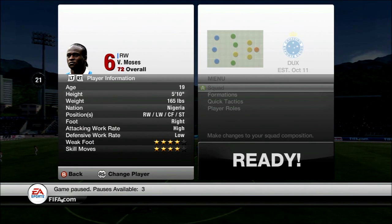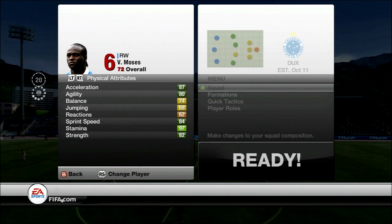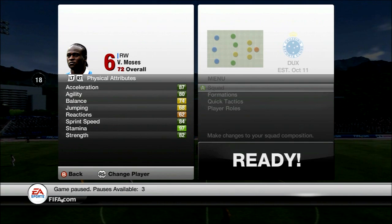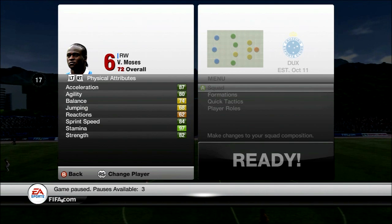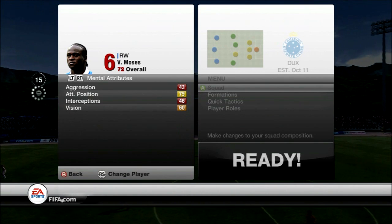He's got a high/low work rate, which is ideal in my opinion. He's got four-star weak foot and four-star skill moves. He's also got some nice physical attributes: 87 acceleration, 80 agility, 84 sprint speed, and 82 strength — which is extremely good for a winger with 80-plus pace, especially a silver one.